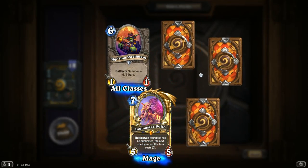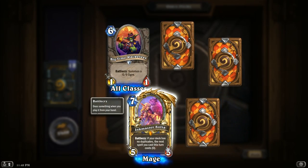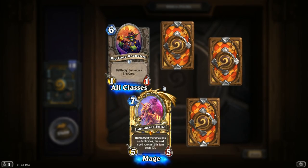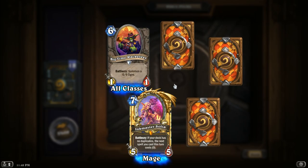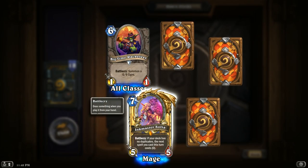Let's go! That was a 2nd pack Legendary — Ink Master sold you. If your deck has no duplicates, the next spell you cast this turn costs zero. Doesn't seem that good — you only get to use that one time.